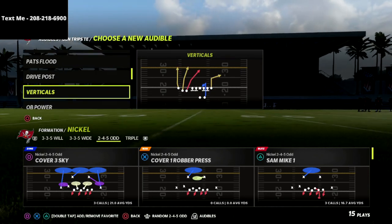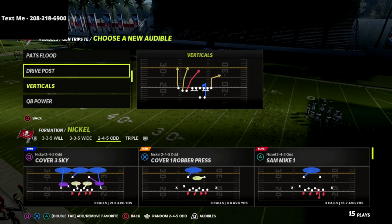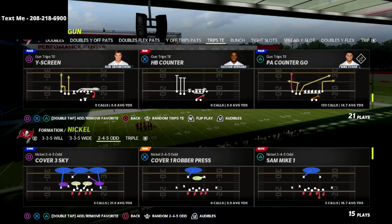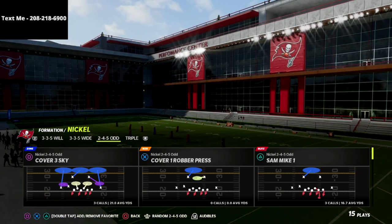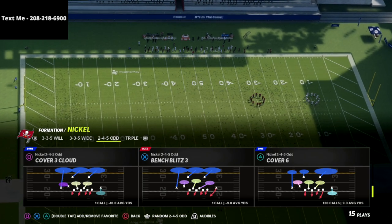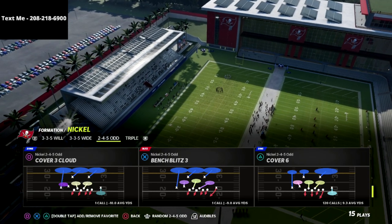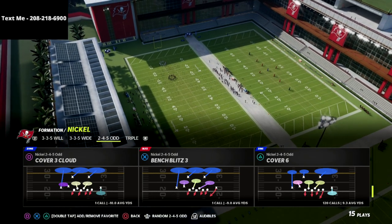If you're new to the channel, be sure to click that subscribe button down below — it's completely free and it allows you to stay up to date with the latest tips and strategies we release every day. I'm going to be breaking down a concept from my 245 odd defensive guide. The full 245 odd defensive game plan is linked in the description — it's by far the best defense in the game, and it's on sale for just $15.